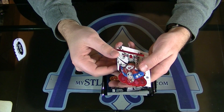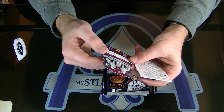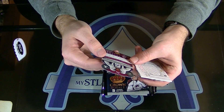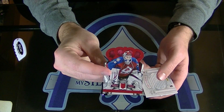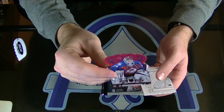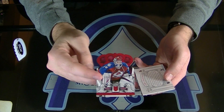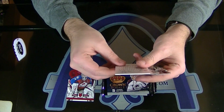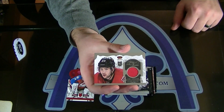Alright, first up, number 299. Sammy Idokalio — man, I don't even know — Sammy Idokalio or something of another. Rookie to 99. That's a tough one. And Heirs to the Throne Jersey of Cory Conacher.